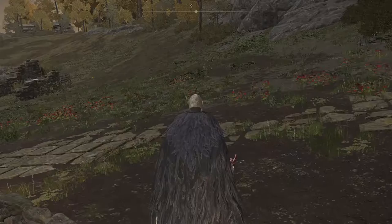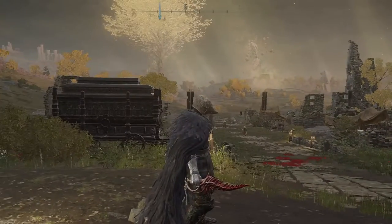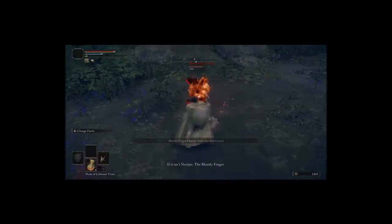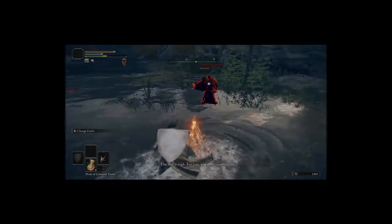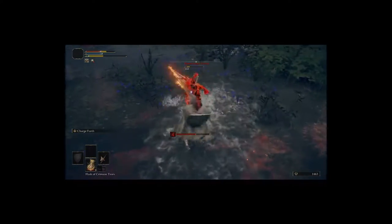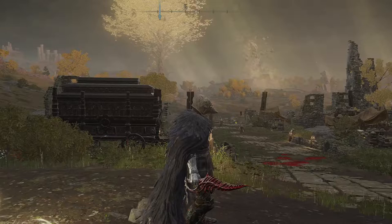Starting with number five, our first weapon is the Reduvia Dagger. You can get this by approaching Murkwater Cave — as you approach, you'll have an NPC invasion. His name is Bloody Finger Nerijus. He can be a little bit of a pain because he can stack up bleed super quick. Take him down and you get this dagger.